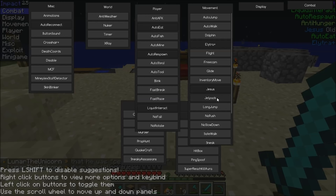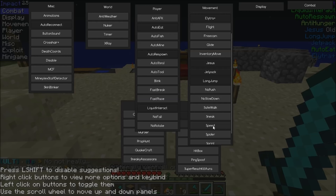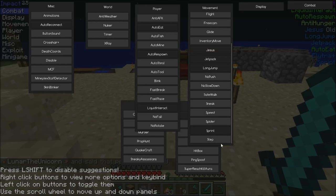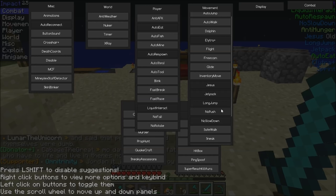Jesus — it lets you walk on water. Jetpack — long jump is really cool, stop texting me. Safe walk — I'm pretty sure that allows you to not fall off things. Speed increases your speed but can be very glitchy. Sprint I think increases your sprint. Sneak is if you just stand still and hold shift. No slowdown — I like that because it helps you sprint; sometimes if you sprint too long it'll automatically stop you, and you don't want that in a battle.